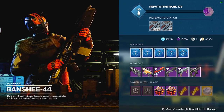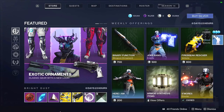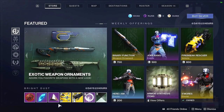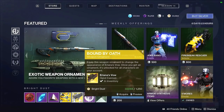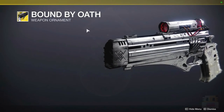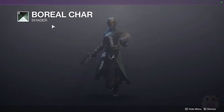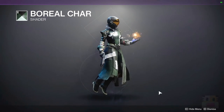Next up, let's look at Eververse's store and the different Bright Dust purchases. I do like these — they're all very shiny. For the Ghost option today, we have the Fire Break Shell. We have the Ornament for Ariana's Vow — not the one I use, but it looks nice with black and fire on it. There's a Ghost Projection if that's something you like, and then the Boreal Char shader, though I'm not really sure where I'd use it since the weapons color differently with it.